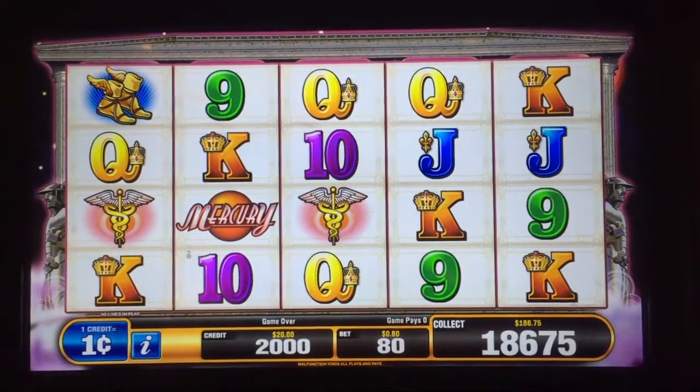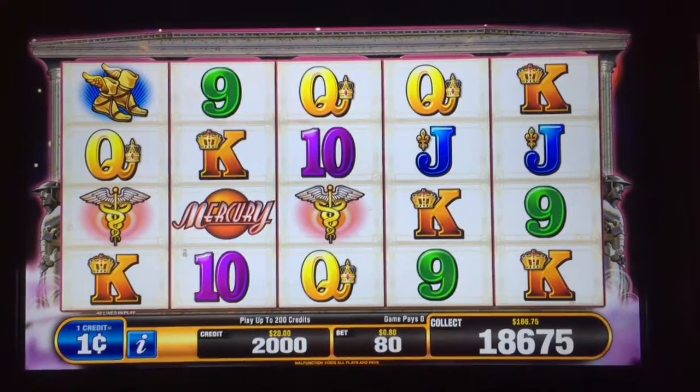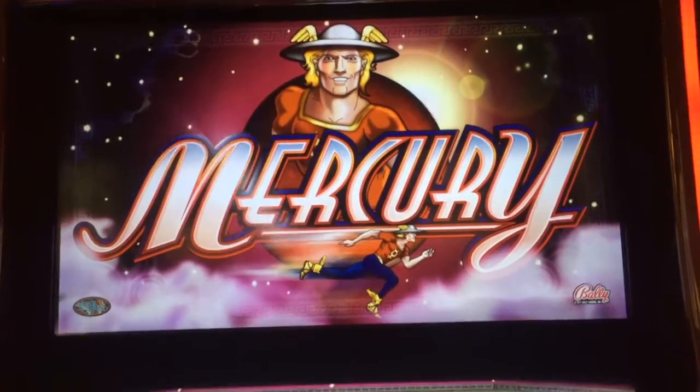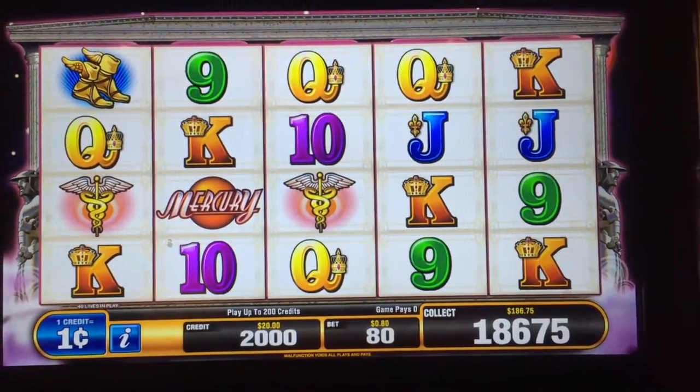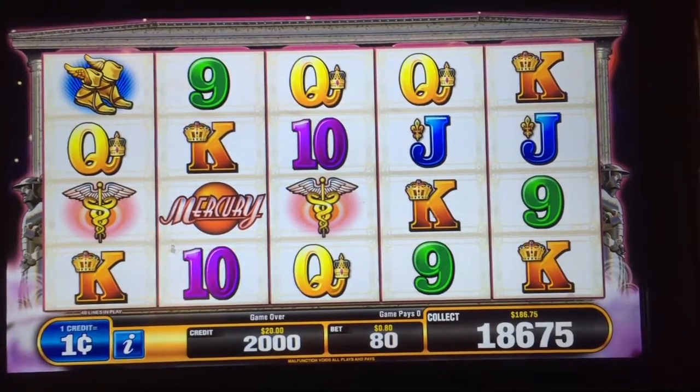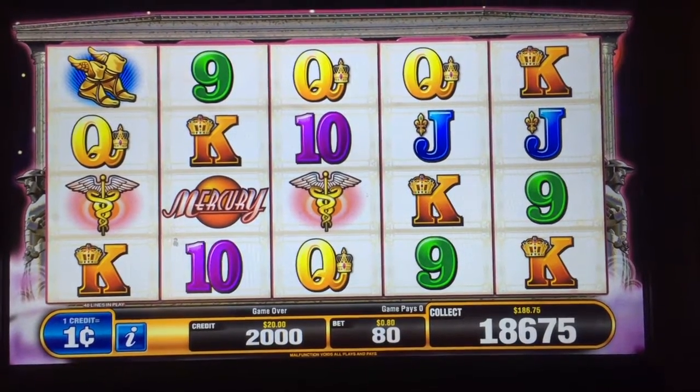Welcome to another video from PJ Slots. Today we're going to play a Wicked-ry. We're going to do the two-minute warning. We've got $20 a machine. We're going to do a dollar and 80 cents.